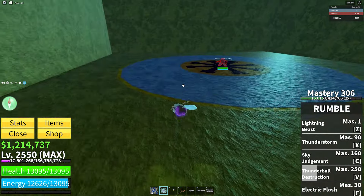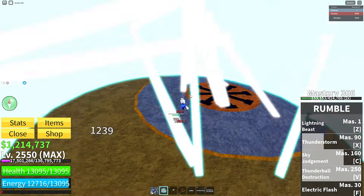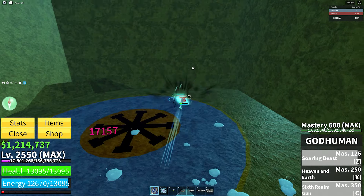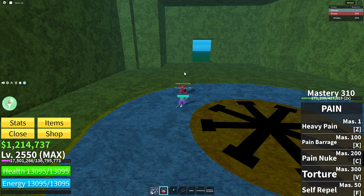With spam out of the way, let's go to the skill category. First we have the rumble fruit — it has pretty good stuns. The thunderstorm stuns, the C move stuns, the V move also stuns. If you have a sword it's basically stun heaven.